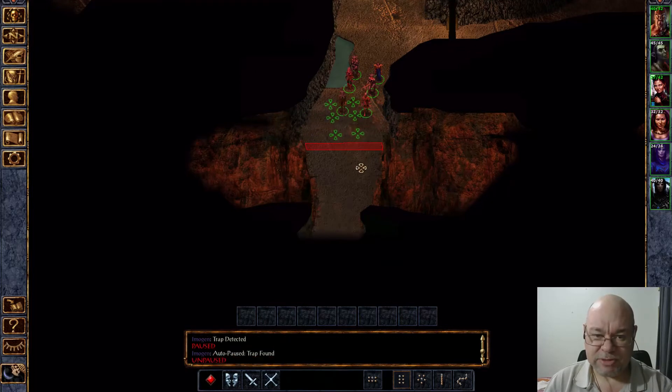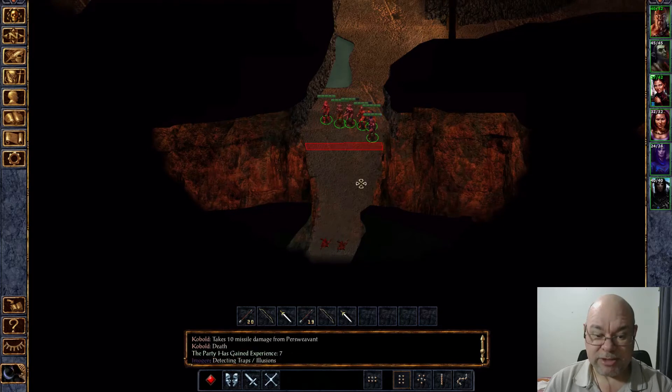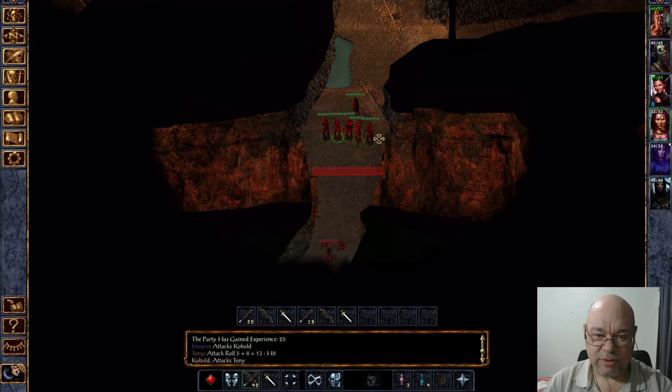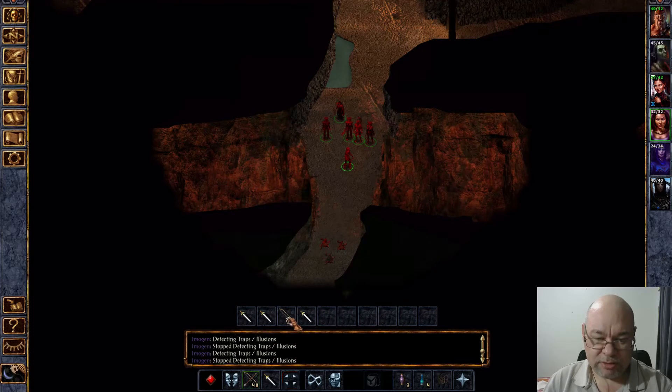There are those traps, and also there are those kobolds. The good thing is we are all ranged. Nivus is going to go charging forward into enemy fire, except for Imogen, who is trying to get rid of that trap for us. More arrows and bows.